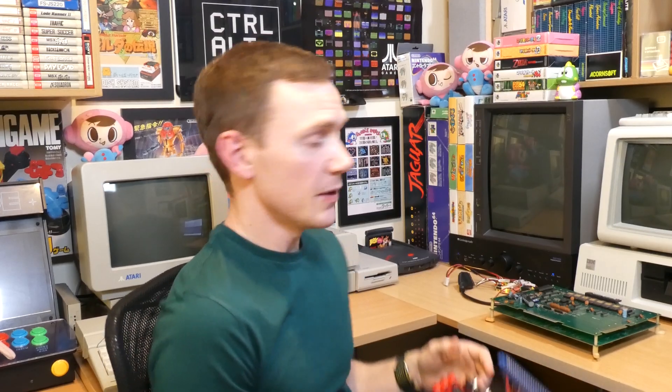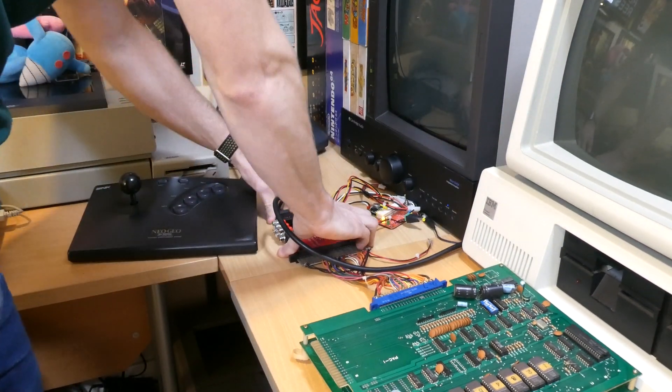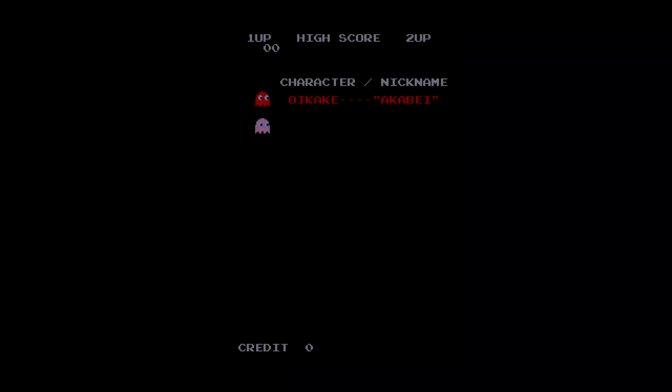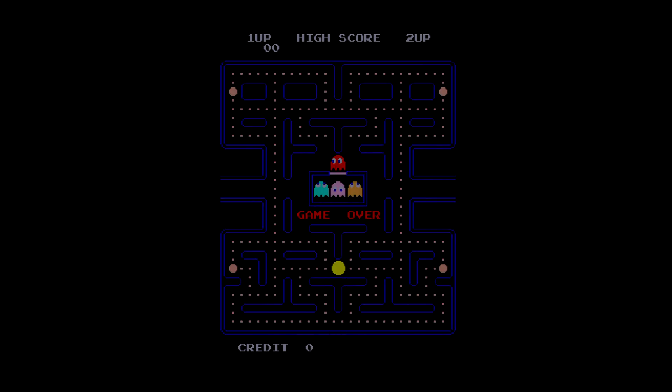So I'll just get everything plugged in — it should only take a second. After a quick self-test the board's all up and running, and the first thing we notice is that we have the original Japanese names for the ghosts. I'll have a crack at these although my pronunciation will no doubt be terrible. We have Oikake meaning the chaser, Machibuse is the ambusher, Kimagure is fickle apparently, and Otoboke means feigned ignorance. The second part refers to their colour — well, apart from the poor orange guy, I'm not quite sure what he did to deserve that. The game goes into the attract mode we all know and love. If I just insert a credit by pressing the select button on the joystick we'll see the Puckman name come up.